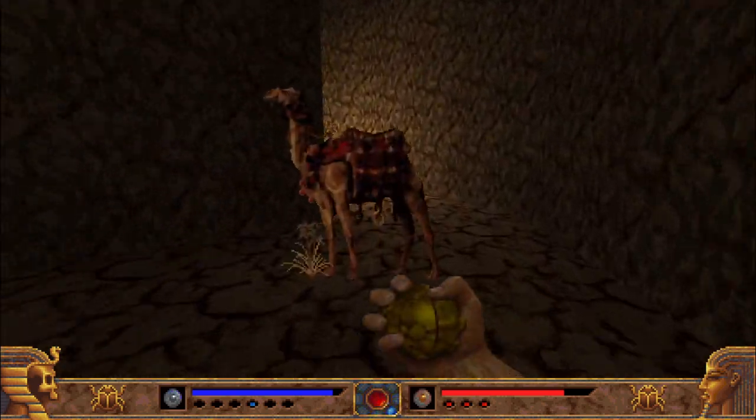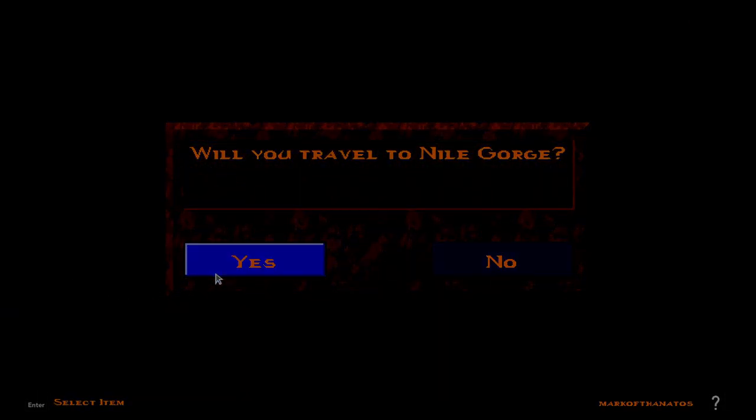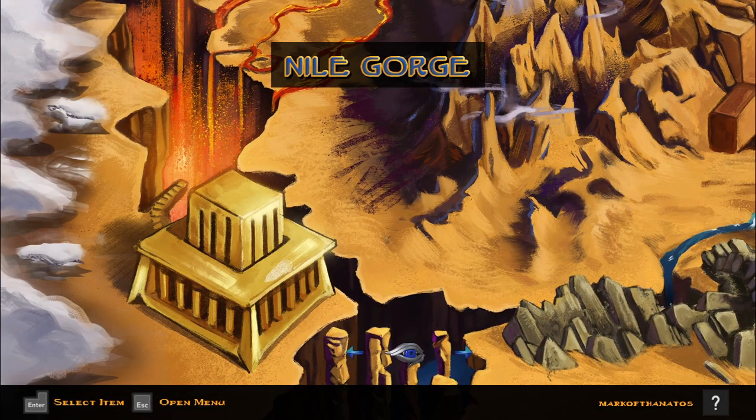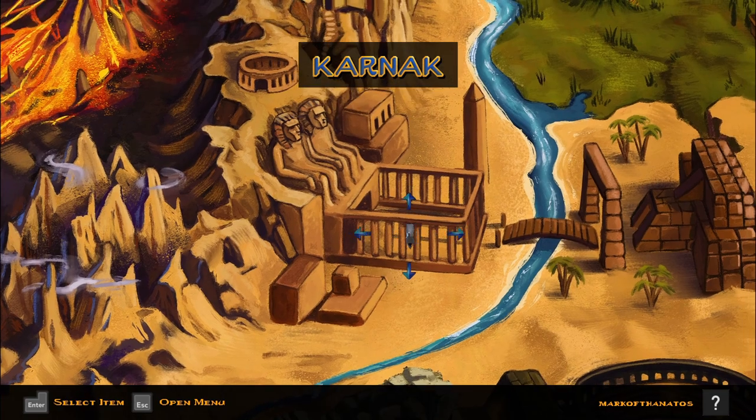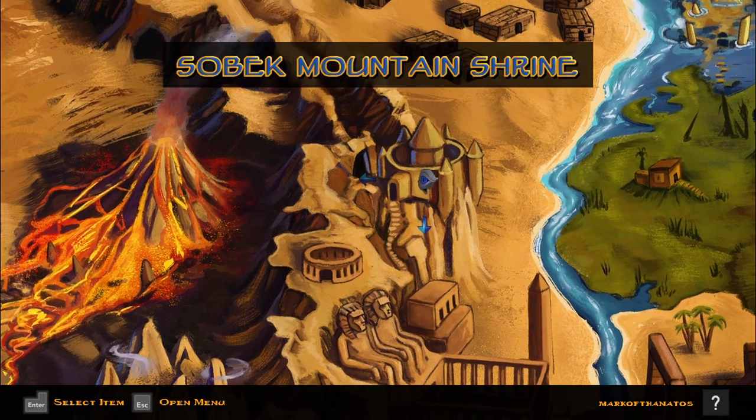I did end up finding where the other force field is, and I am almost positive now that this is how we progress the story. It is right here at the Sobek Mountain Shrine. So let's hop into this one.